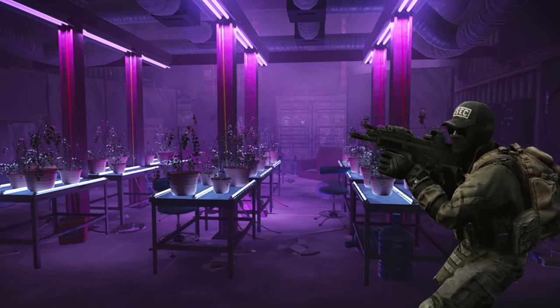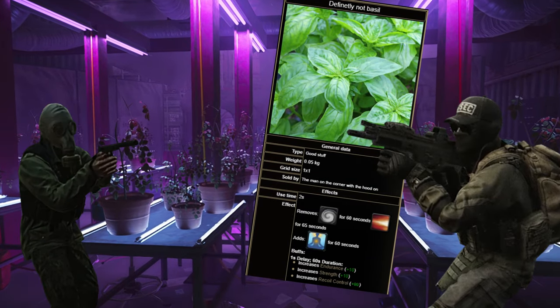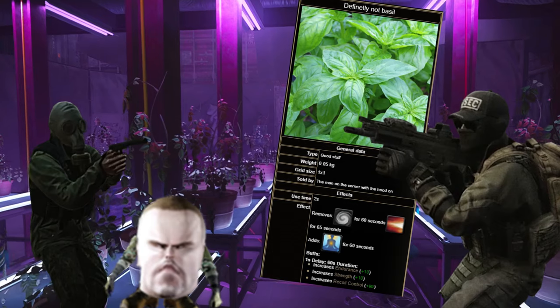Welcome to Lighthouse, home to rogue Yusek operatives who have mastered the secrets of a recoil controlling herb, friendly scavengers on their way home from Chernobyl, and you, the Giga Chat, looking to become the richest gamer in Tarkov.